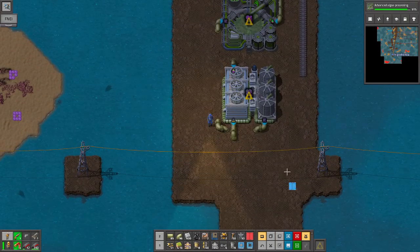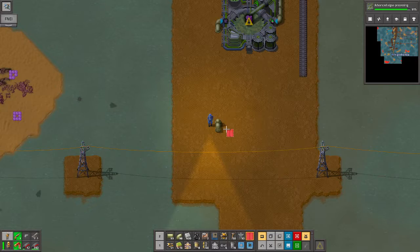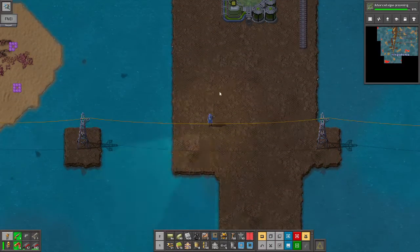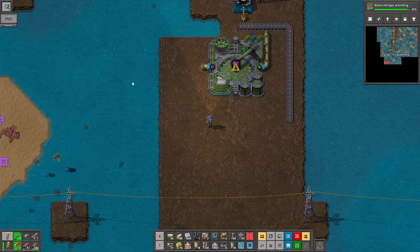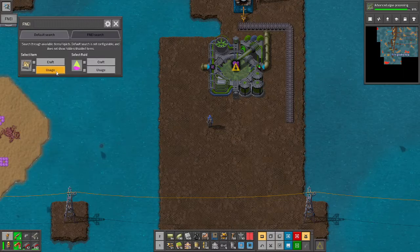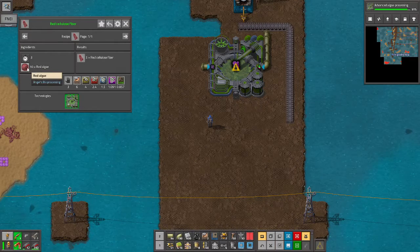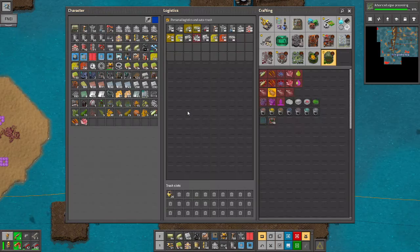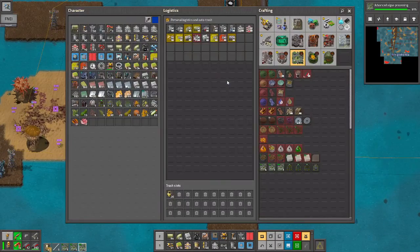This just needs polluted artificial fish water, so I'm going to make a blueprint of this. Let's look at making calcium carbonate — it would be right here. It's red cellulose fiber and red algae. So I need two mark threes of these.